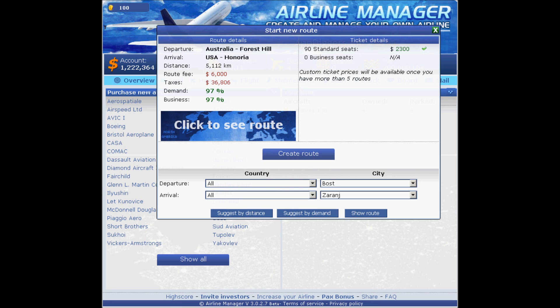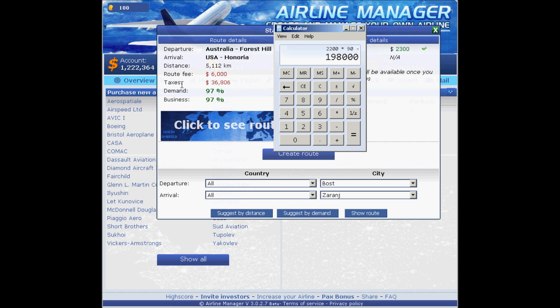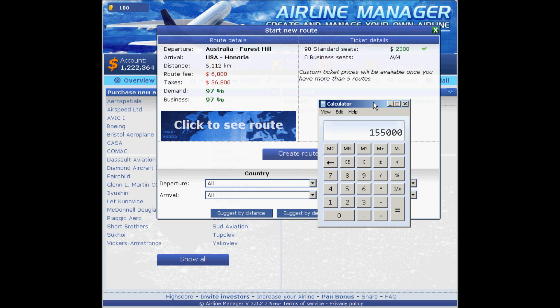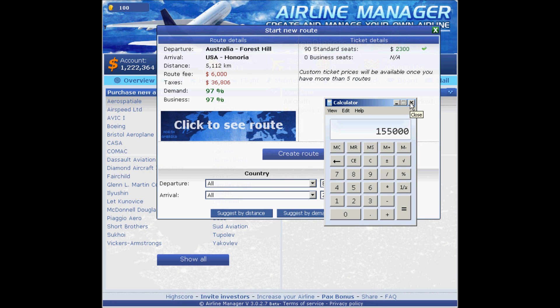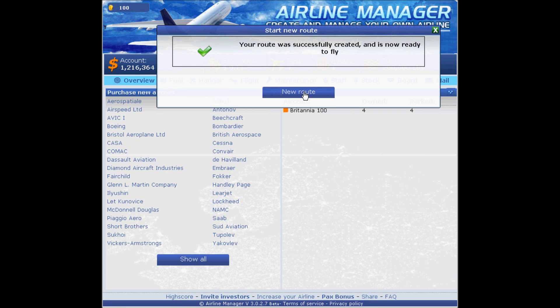Let's use a calculator to see roughly how much profit we'll make. Let's say $2,200 times 90 seats — that's 96 minus the route fee and taxes of about $43,000. Then subtract fuel costs. Gas isn't cheap — around 100 grand total. These planes are pretty heavy on fuel consumption.